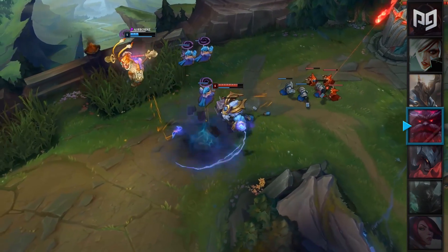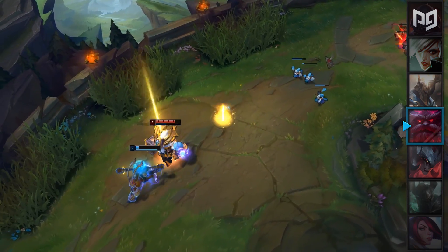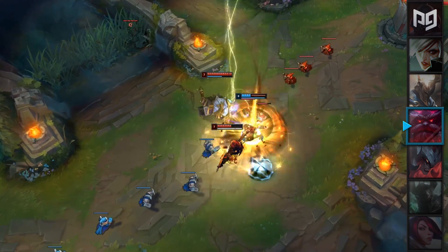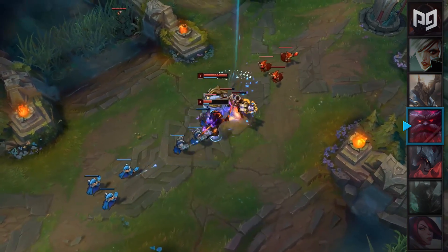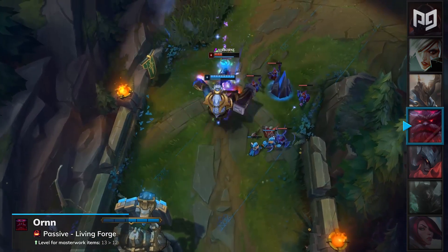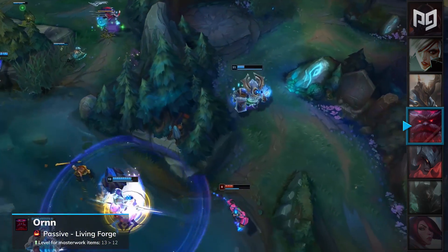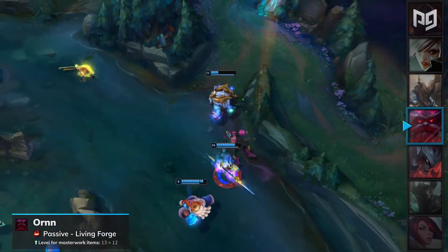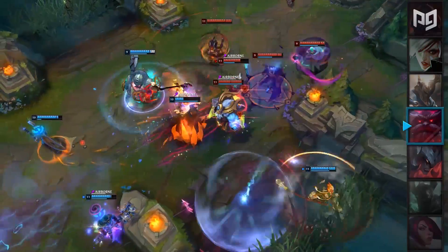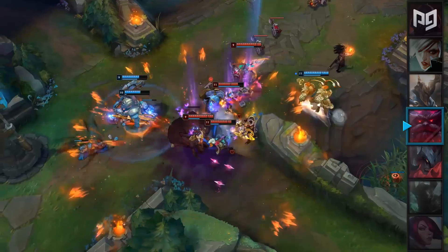Ever since his rework, Ornn has been somewhat of a forgotten champion and has struggled to keep up in the current meta. Although he's received some minor buffs within the past few months, they clearly were not enough to bring him back to his former glory. For patch 9.19, Ornn will receive a buff to his passive Living Forge, which will lower the level required for masterwork item upgrades from 13 to 12. This is a minor change which will not affect his stance in the meta as a top laner, but it'll have more of an impact for his other roles like jungle and support. Ornn will remain in our top lane C-tier, but we'll see if he can make the push to B-tier for our mid-patch update.